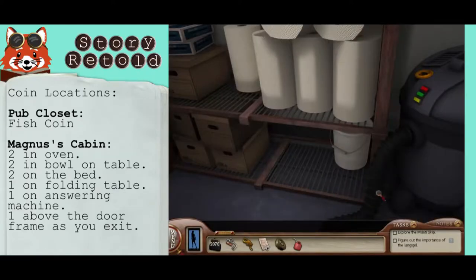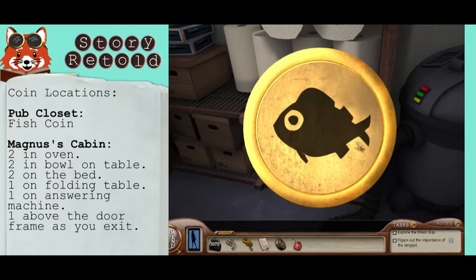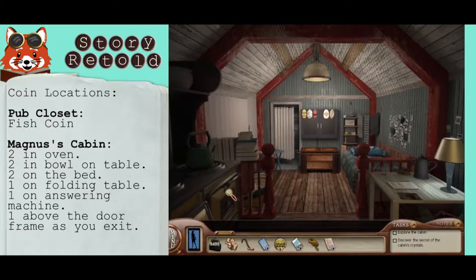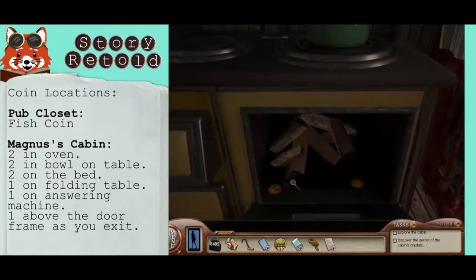The first coin you'll find is in the pub closet. This is the fish coin. As soon as you enter Magnus' cabin, you have access to finding all nine remaining coins. Here's where they're all located.